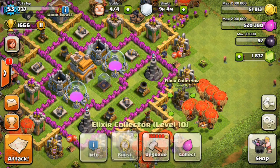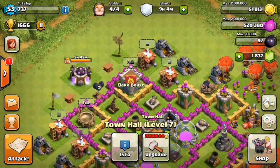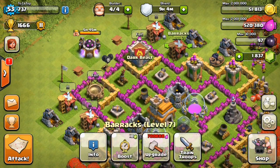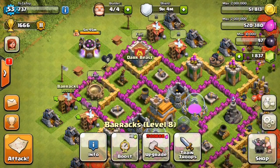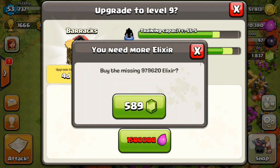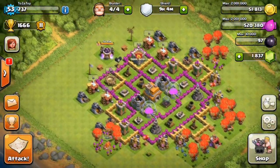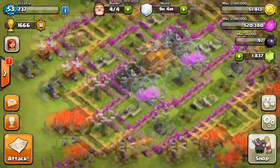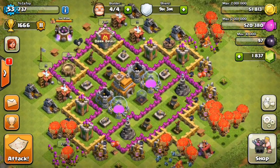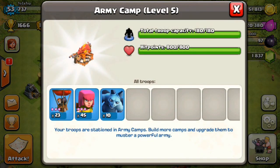My elixir collectors are still on level 10, so after finishing the walls I need to upgrade those to level 11. I also need to get my barracks to level nine so I can unlock dragons. I could rush it right now but it would cost 589 gems — way too many. I want to stay strong and save my gems for my fifth builder, so I'm not spending them on upgrades.